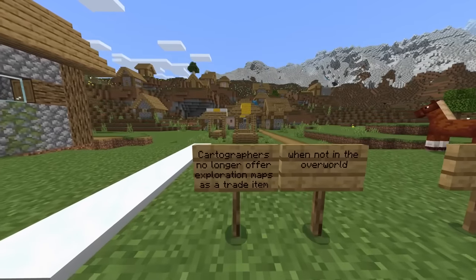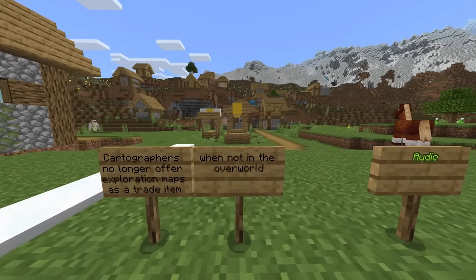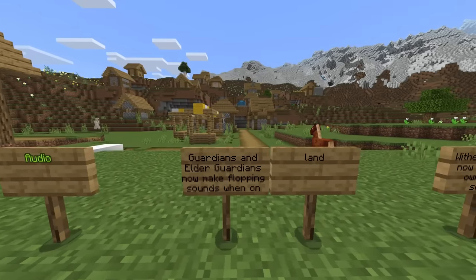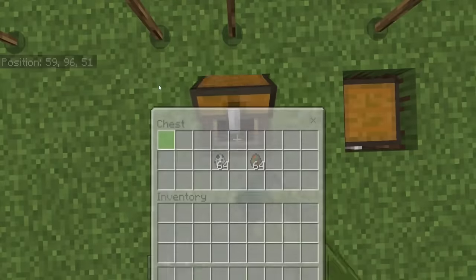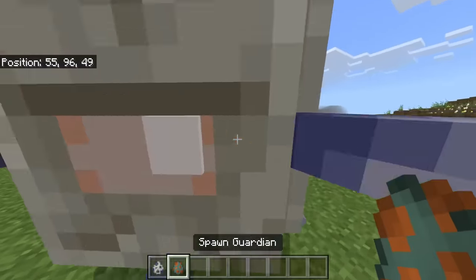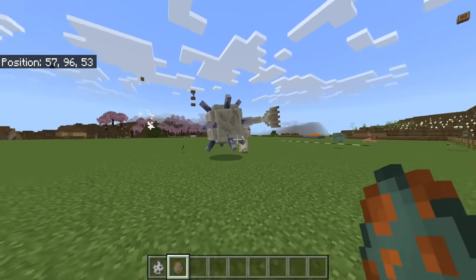Cartographers no longer offer exploration maps as a trade item when not in the overworld. Audio changes: guardians and elder guardians now make flopping sounds when on land, so these now have sounds again — there's now a flopping sound for the guardians.